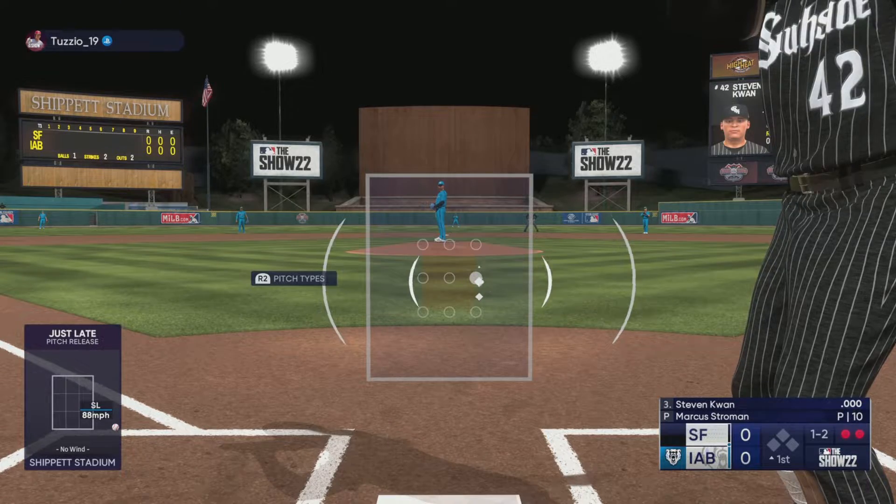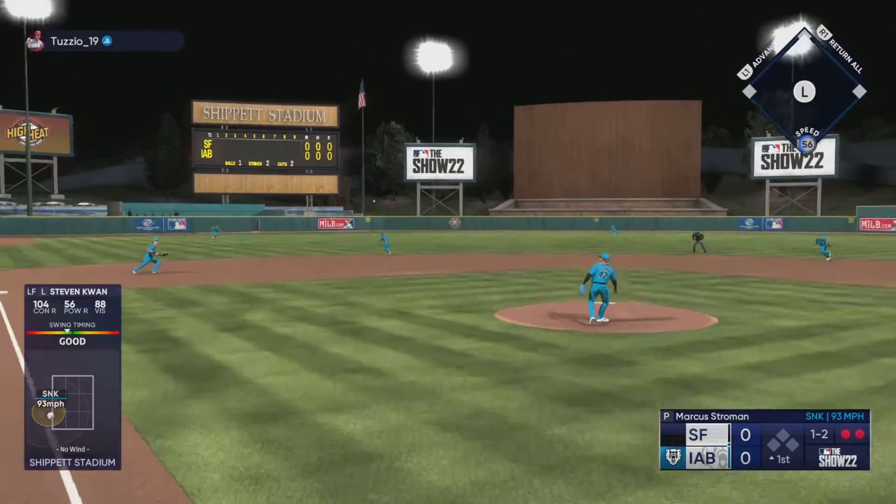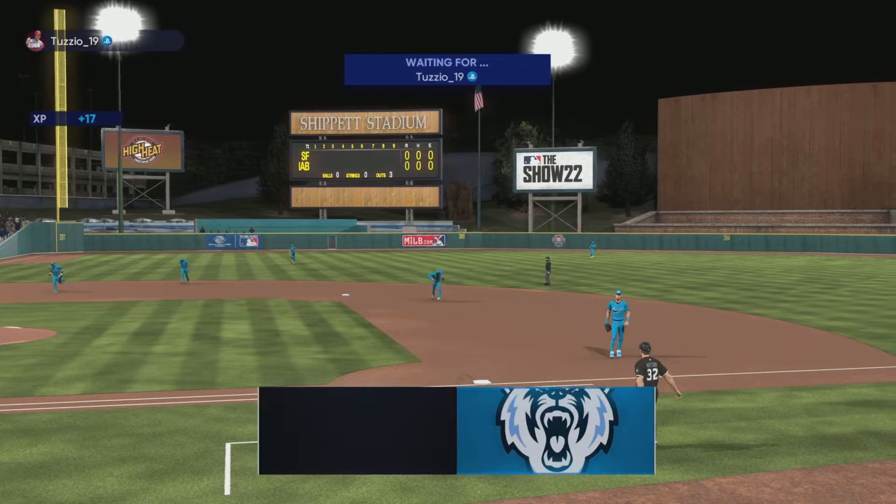Steven Kwan — last two pitches have been out of the zone, down and then inside. See what he goes to here on one-two. Nothing doing here in the top half. Let's see how Ohtani does on the mound.